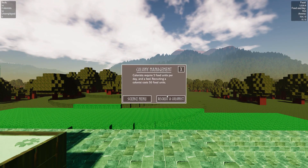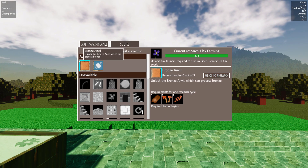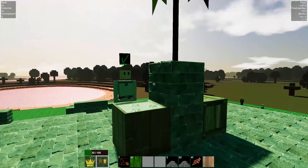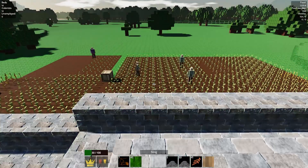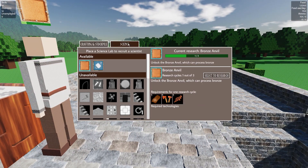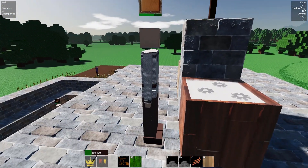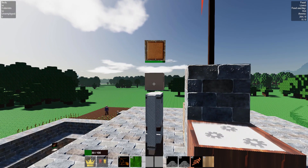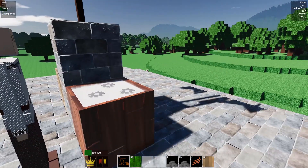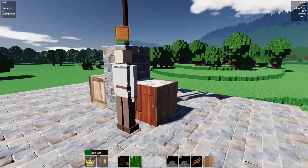Let's recruit a colonist and put in a science machine. Bronze animals — select a research. There we go, and he'll start — he or she or it will start researching that, and then we'll have a new item here in a little while. It's in three steps — this is the second step. Looks like they're gonna get it done in one day since all they have to do is walk over the barrel. There's three steps, and then we'll have a new thing to place.